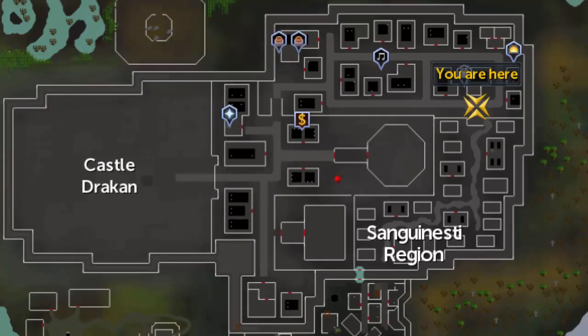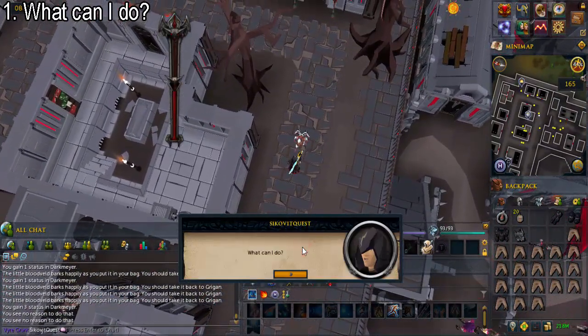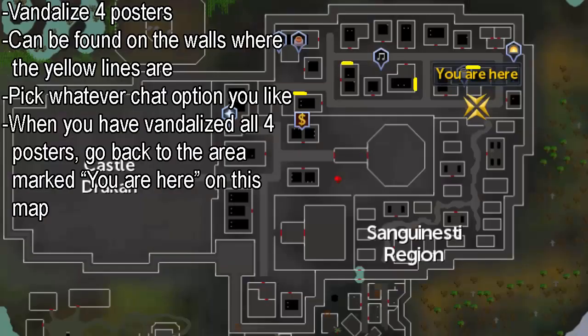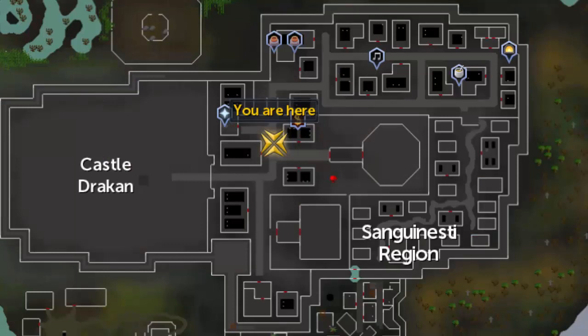After capturing all five blood veiled younglings and giving them back, go to the area marked here on this map. Talk to Sanguinus Varnus and ask him what can I do. You now need to vandalize some posters. There are a total of four, found on the walls where the yellow lines are. When you get the chat options, pick whatever you like. When you have vandalized all four posters, go back and talk to Sanguinus Varnus. Then go to the next area marked here on this map.